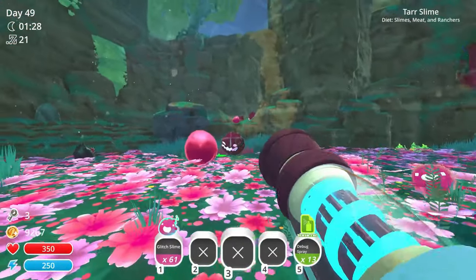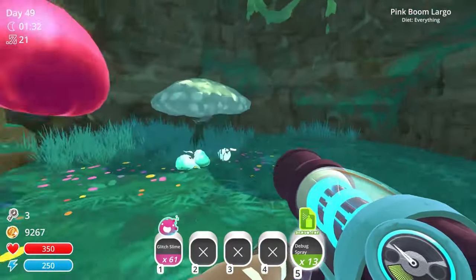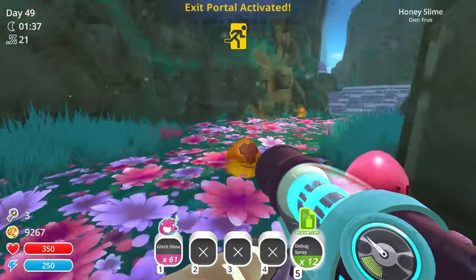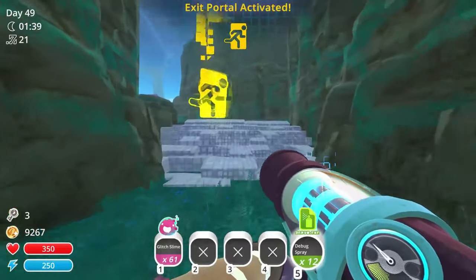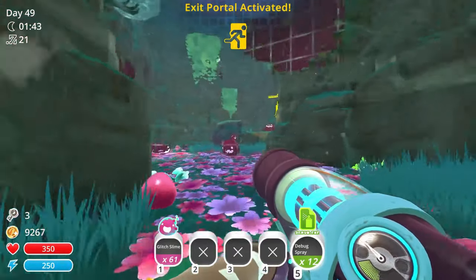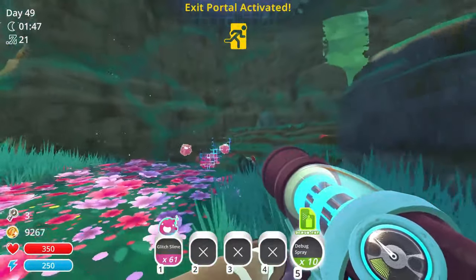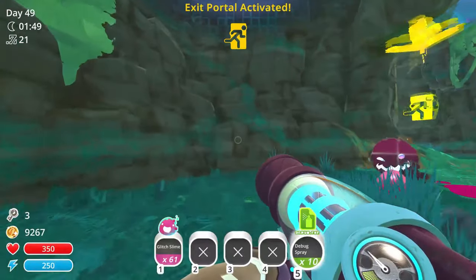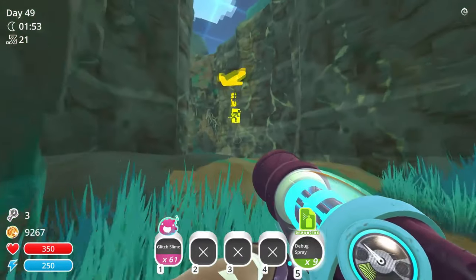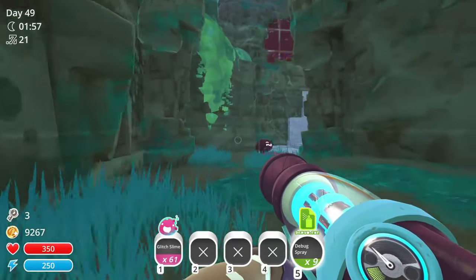The tar goes away very quickly with de-bug sprays, so don't be scared of it. It's just like spraying them with water - actually, it's even better than spraying them with water. There's the portal - so now we have the portal. I normally have about 30 de-bug sprays by this point, but for some reason I am lacking in this round. You just spray everything as you're going around - sort of spray and pray.